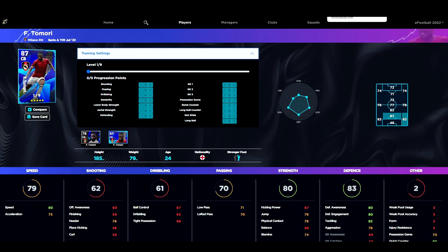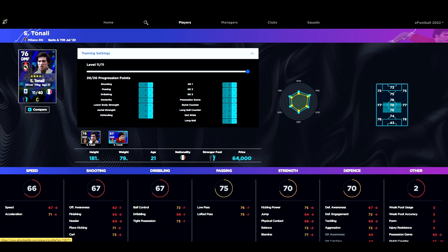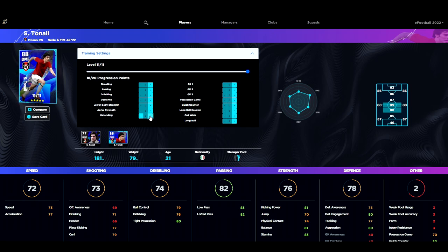Last but not least we've got Tonali — 11 levels, and this guy is an absolute machine. His regular card is only 64,000 GP, so if you're looking for a budget squad, him and Pedri are fantastic. Defensively, this is where you want to put him: get his defensive engagement up to 85 and aggression up to 85, then pump up his acceleration and speed a little, get his dribbling and ball control up for tight possession, and boost his passing. If you want a Pirlo-esque player you can shift those points to passing. With Anchorman as his play style, he looks like an absolute monster in the DMF.